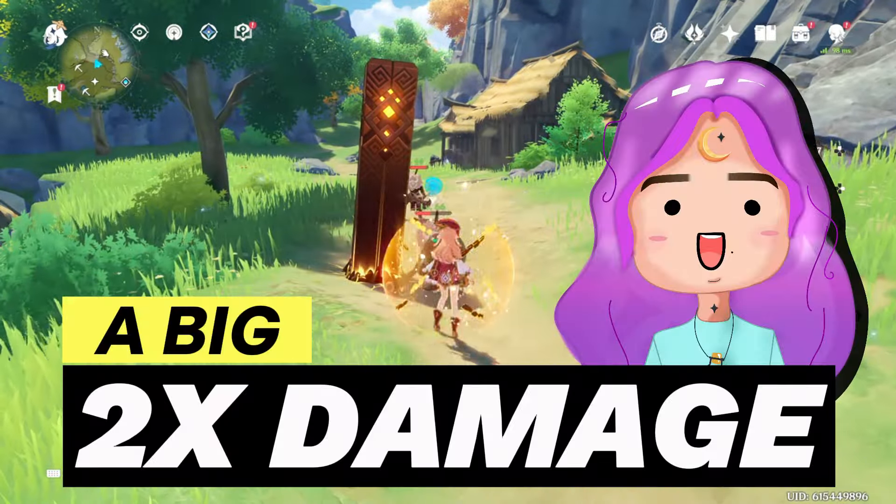Hydro with Cryo gives us the reaction Frozen — it freezes your opponent. If the opponent is huge, they won't fully freeze but will have the Frozen state applied. If you pull out a claymore user, a Geo user, or any heavy-hitting attack, you get a Shatter reaction which deals 1.5x damage, though not many people use Shatter.